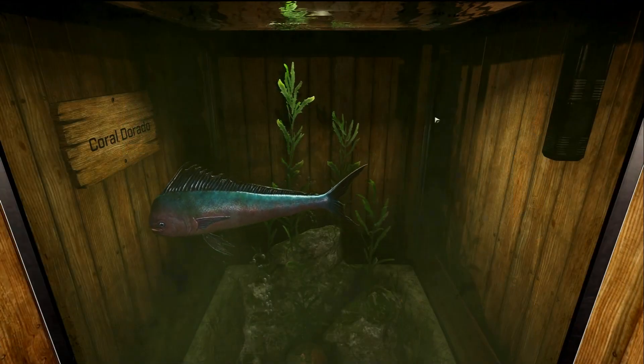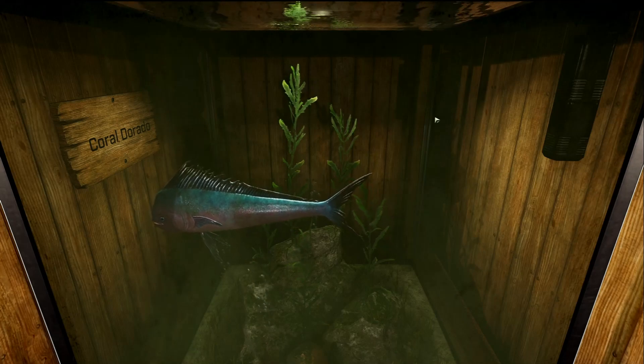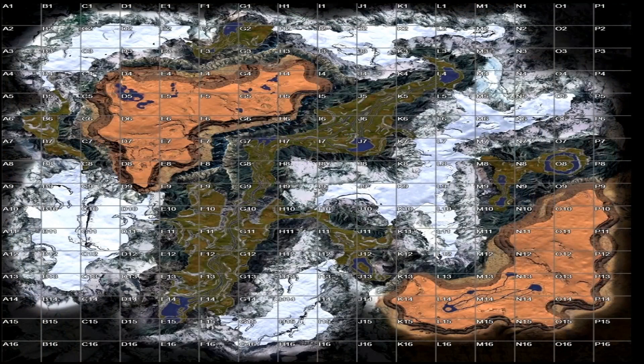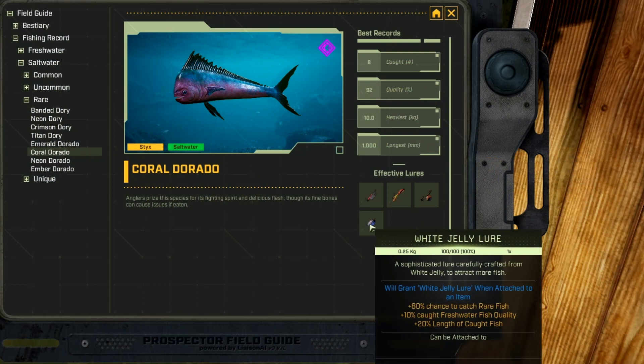This beautiful fish is called the Coral Dorado, and it is a saltwater rare fish. This fish is only caught on Sticks in the Oasis biome — all the bodies of water in Oasis. I did have the best luck in the river areas rather than the ponds, but it may have been coincidence. Its favorite lures are dog tag, rubber, poison, and white jelly.